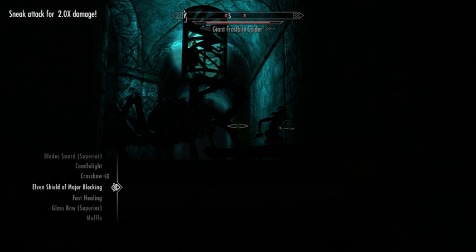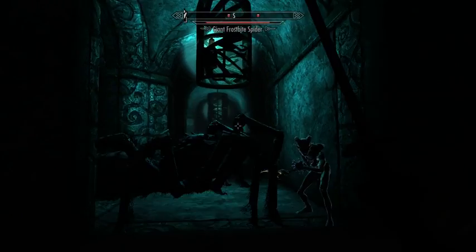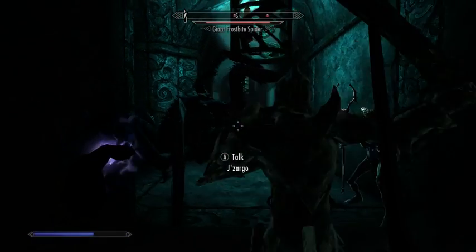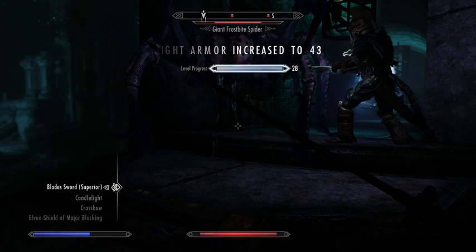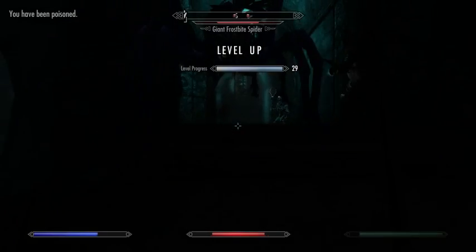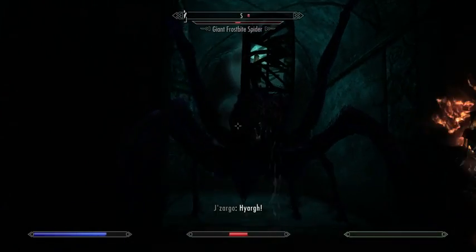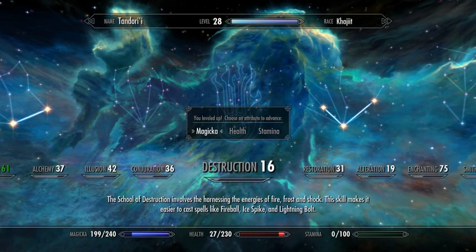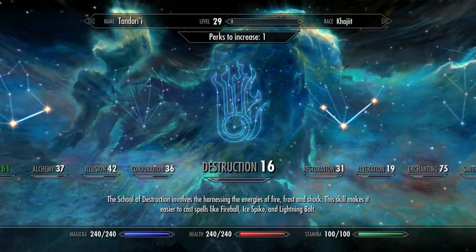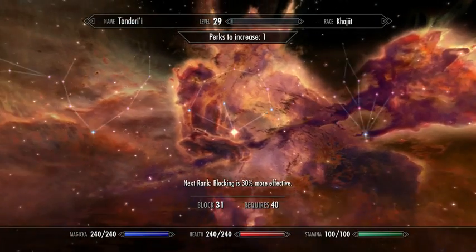Now we're going to switch to casting Soul Trap in the left hand, using our blade sword in the right. Okay, so that's the spider dead, and we're going to take this level up for a nice free bit of extra health.